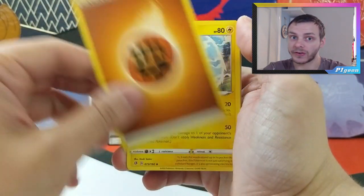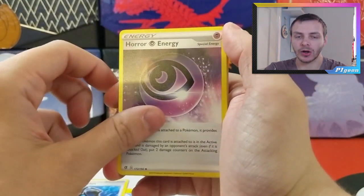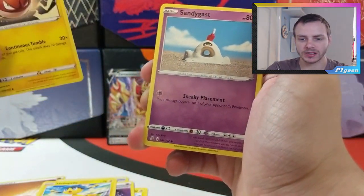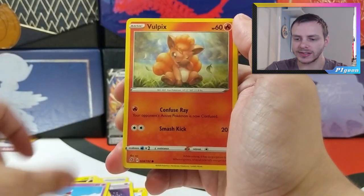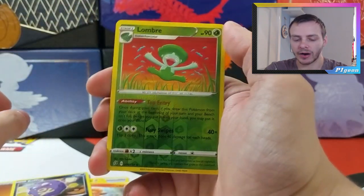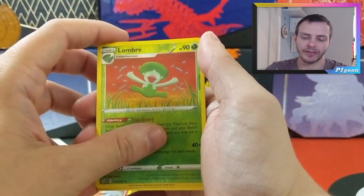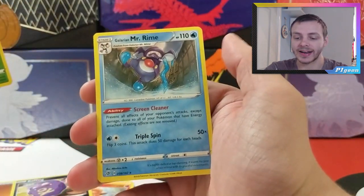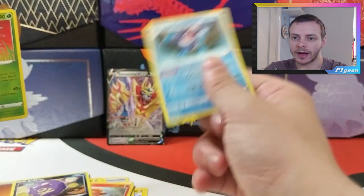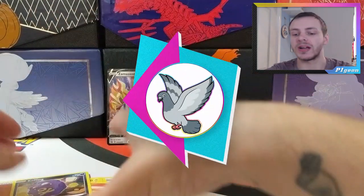We'll start off with Fighting Energy, Morpeko, Capacious Bucket, Horror Energy, Helioptile, Voltorb — this is a very electric-based pack — Sandygast, Vulpix, Koffing, a Reverse Holo Lombre, and our final rare is a Galarian Mr. Rime. I hate Mr. Rime — for Darkness Ablaze it was the card that took me forever to complete my set.